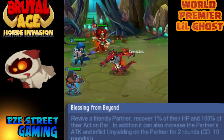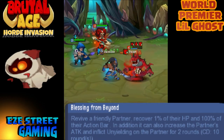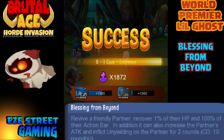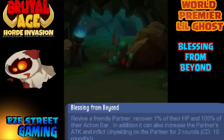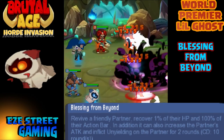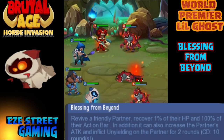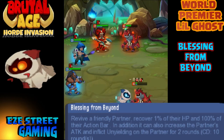Now into the red — remember, red and blue both have this ability called Blessing from Beyond. This is the one that revives one partner, recovering one percent of their hit points and 100% of their action bar, and also gives them unyielding. This is their main ability. In this adventure stage they just weren't able to kill anyone, so I didn't get to see Blessing from Beyond in action.